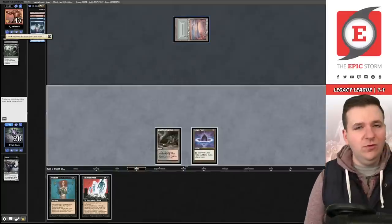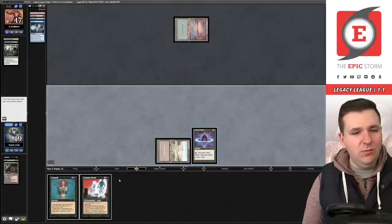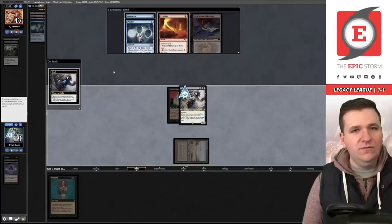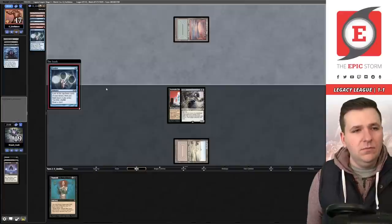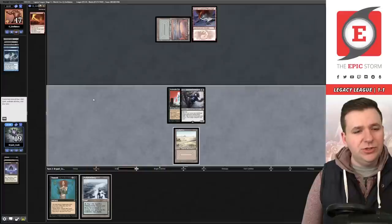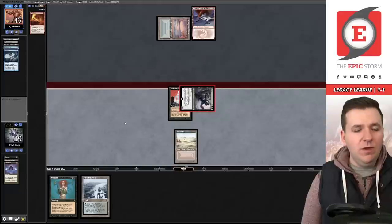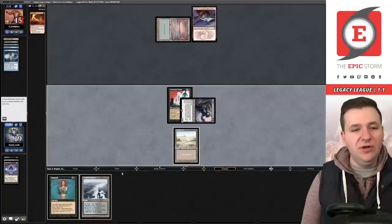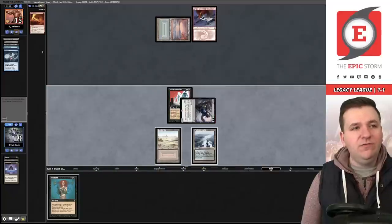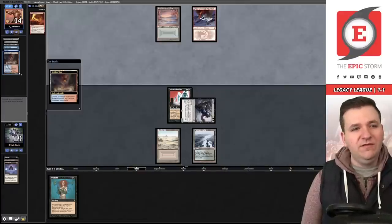We animate the Grief and take Brainstorm, leaving them with Ponder, a land, and a blank. They play Ponder, shuffle, play Mountain. We swing with Grief post-combat and play Polluted Delta. You might say to hold it, but Grixis decks are often on Teferi, and you don't want to lose your land. They activate Scalding Tarn and play another Edicts — we might have lost this one.